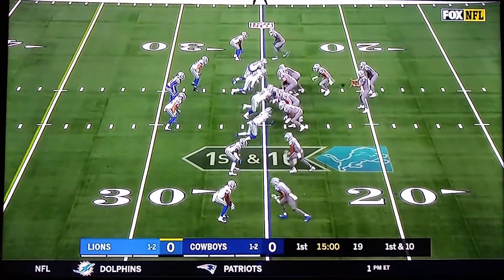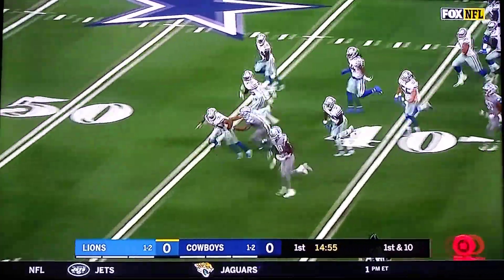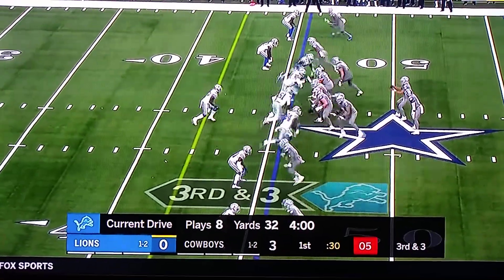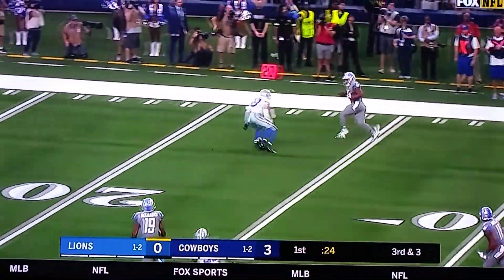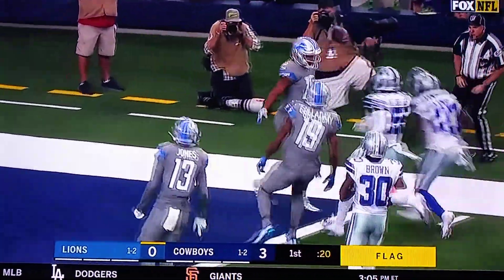First and 10 from the 25, and they'll start out with a run — it is a good run from Johnson, sprinting free into Dallas territory. Third down and three, Stafford throws — first down right, it's Tate. Makes a move, first down and more. Goes Tate on his way — touchdown.